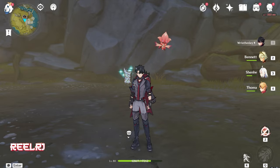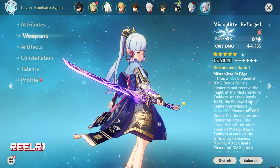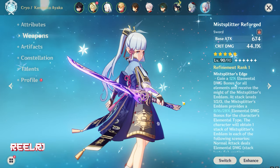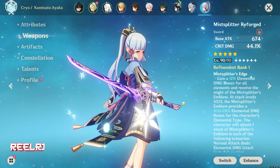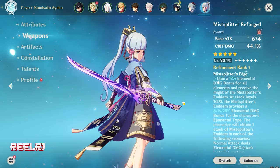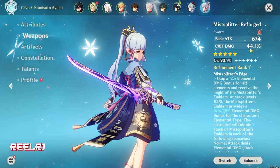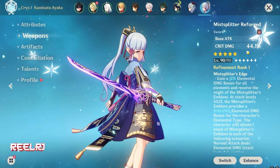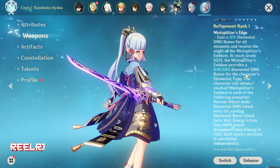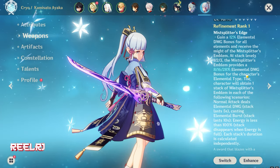On number 4, we have Ayaka's signature weapon, called the Mistsplitter Reforged. This weapon gives higher base attack compared to the number 5 weapon — 674 base attack, which I think is the highest base attack sword in the game. It also gives you 44.1% crit damage. The refinement ability is again not matching with Furina's kit, but it's workable.